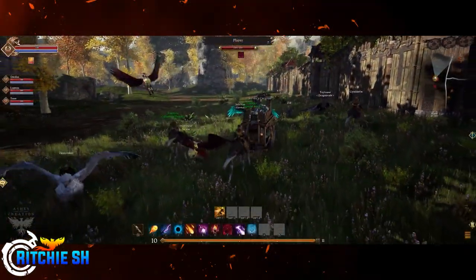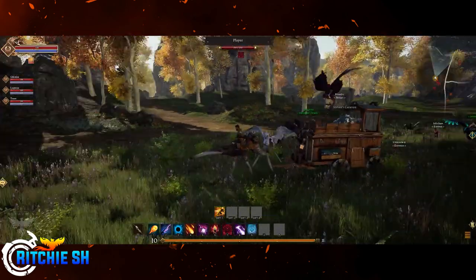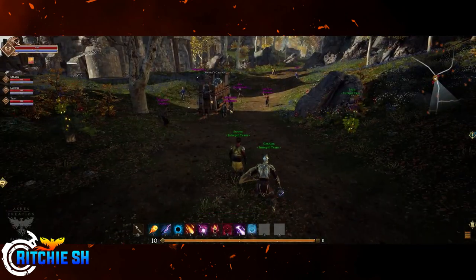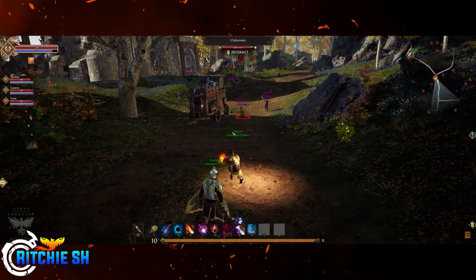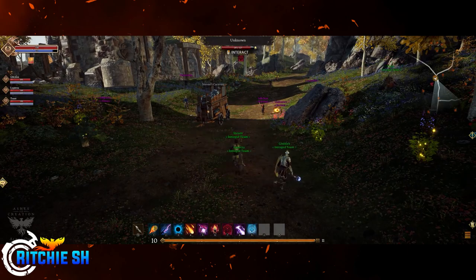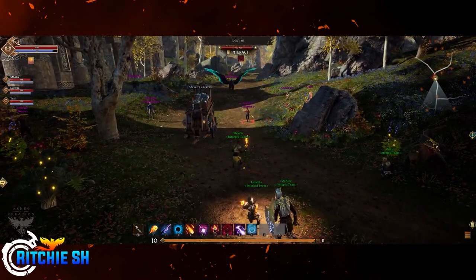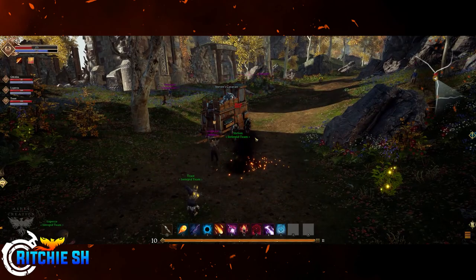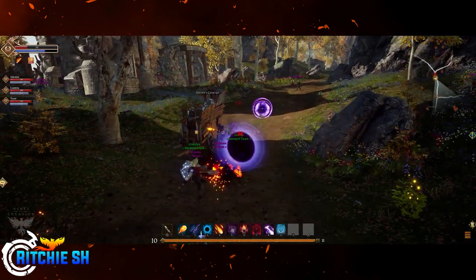When caravans are initiated, it creates a PvP objective that players will need to defend until it reaches its destination. This objective doesn't subject you to the corruption system, as anyone engaged in PvP combat towards the caravan will be set as a combatant, basically meaning you can kill each other at will without the risk of being flagged as corrupted.